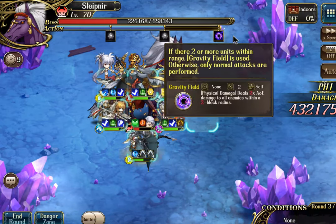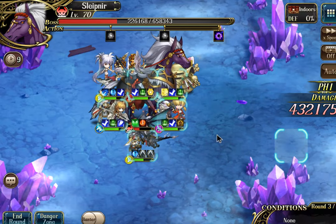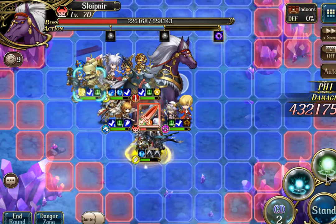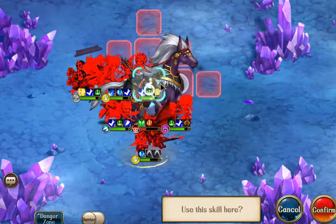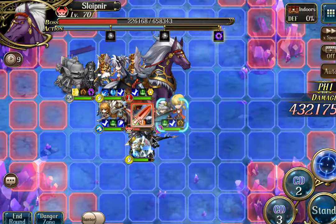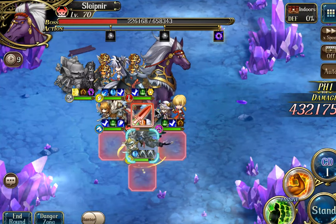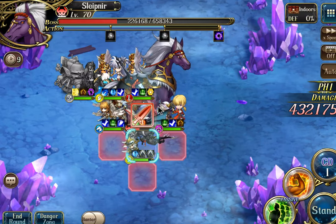This next attack is the AoE, so you cannot have any units within a two-square radius or he will basically OHKO-AoE you. We got great positioning this time because we had Iris on the outskirts, so we can move her outside the two squares and mass heal our team. There are two really big reasons why you bring Spirit Boots on Ultimealer.